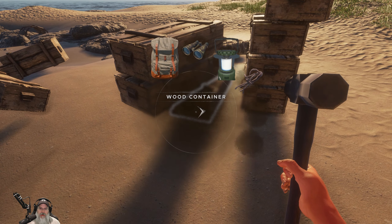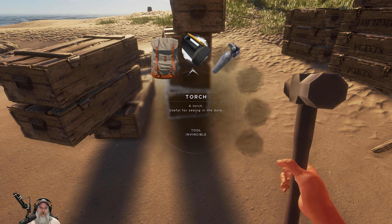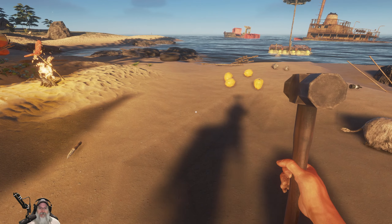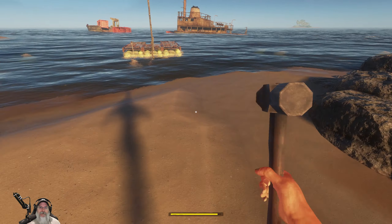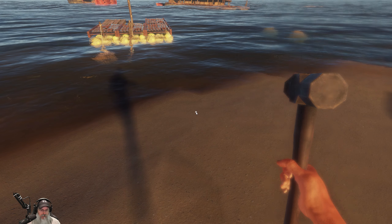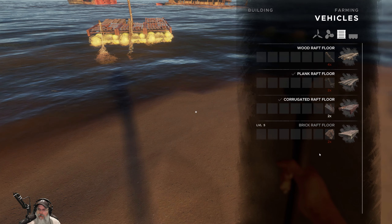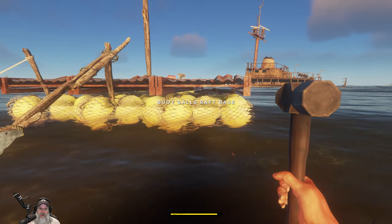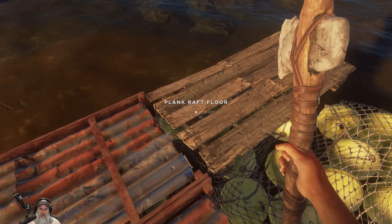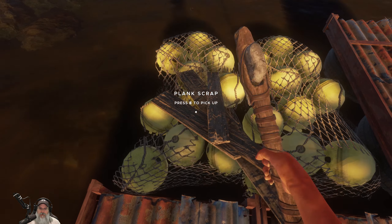We have one piece of corrugated in there, another piece in here, and another piece in there too. Let me look at something. That corrugated floor - it doesn't take any lashings at all. I think I'm going to do something that is a little bit wasteful, but I want stuff to look uniform as much as possible.